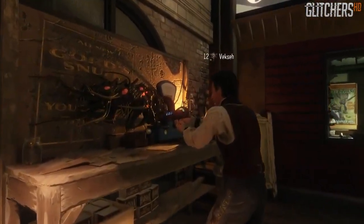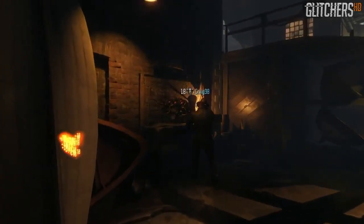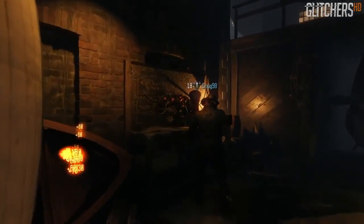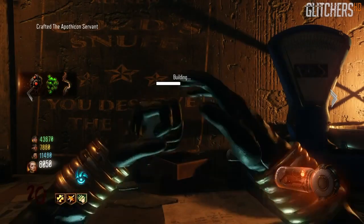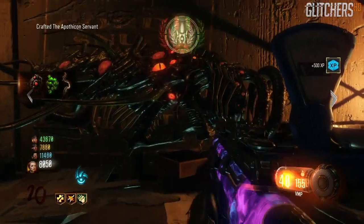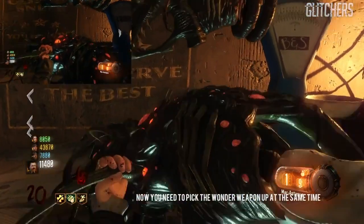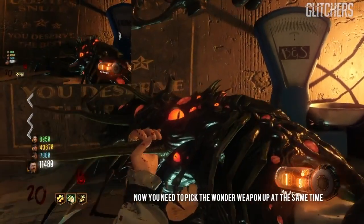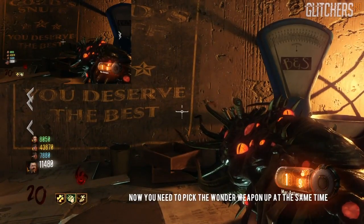I'm gonna show you guys again in slow motion and take a deeper look at this. As you guys can see, we're building the Apothicon Servant at the one table, and right when the bar runs out and it builds, the other table is gonna give you a brief second to hold X or Square to actually build the Apothicon Servant twice.